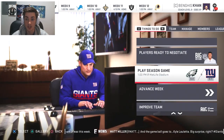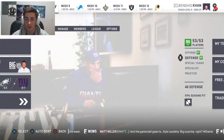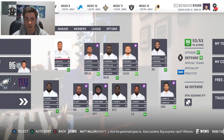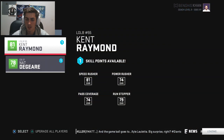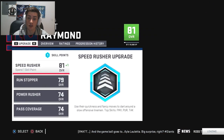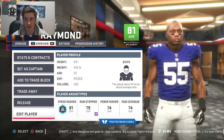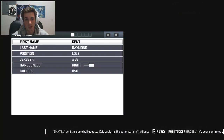But today in Giants Franchise, we face the Philadelphia Eagles. Five wins against five wins. I do have upgrades — Kent Raymond and Nat DeGear. That actually reminds me, I gotta change Kent Raymond's helmet. I hate looking at it. It's just so, ugh. So we are gonna change it.